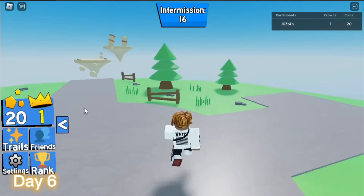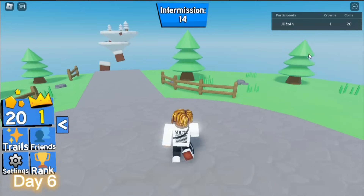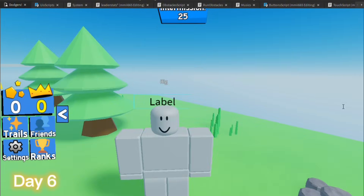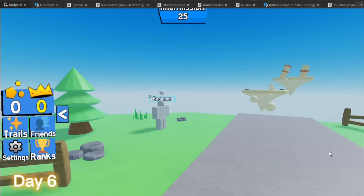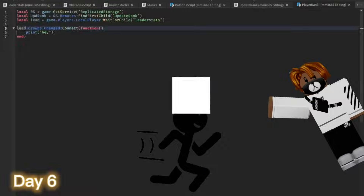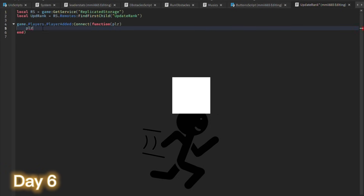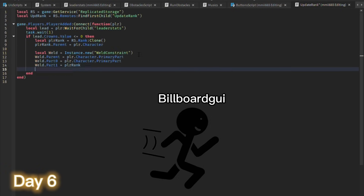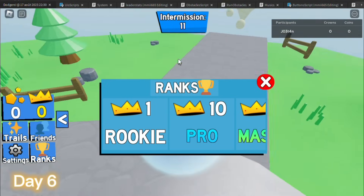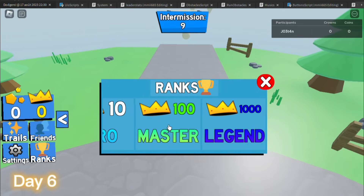Now all that's left to do is make the buttons work and make a global leaderboard. So I started by making the rank system — I made a rank display above the players' heads. All I did is just weld a block on the player's humanoid root part, and then add a billboard UI on the block. This is what the rank UI looks like. Pretty cool, huh?